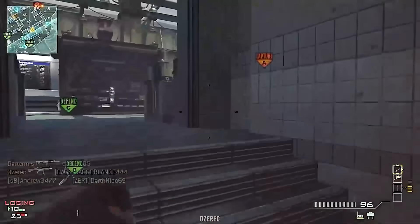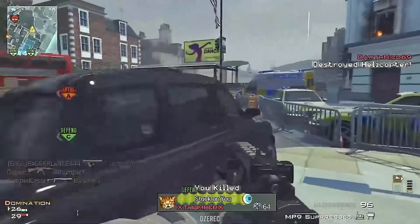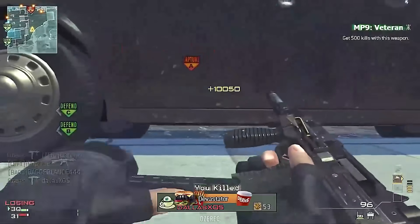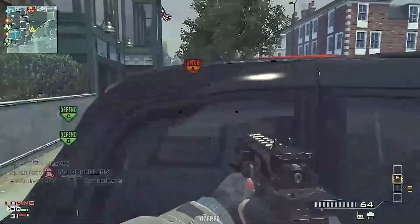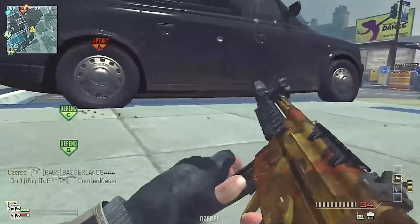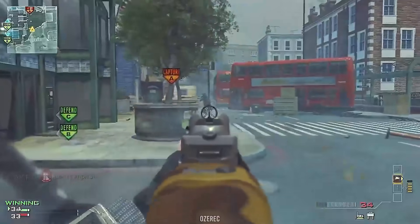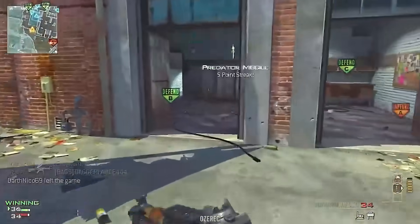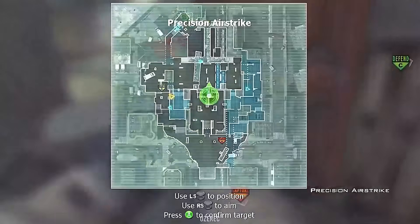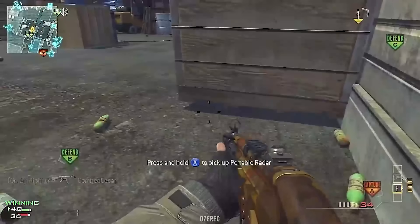The damage was bad. At point-blank range the MP5 hit for 42 damage — a three-shot kill — but the base damage dropped all the way down to 20, meaning you were usually hitting people five times before dropping them, and the bouncy recoil made that hard to do. The 30-round mag was the smallest in the SMG category, the reload wasn't short, which was a huge problem since you were reloading constantly. The 2011 MP5 was drastically outclassed by literally every other SMG in the game.